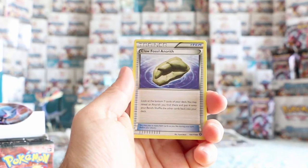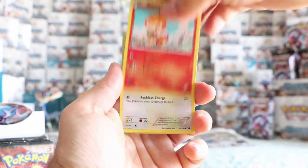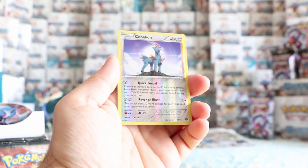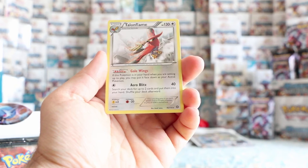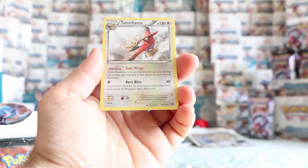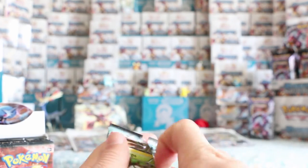Claw Fossil, Anorith, Anorith, Zwilious, Drifblim, Tangela, Dino, Chimchar, Rufflet, Shellos. Reverse is a reverse, and our rare is Talonflame. So this is one of the most popular normal rares in the set because of Gale Wings — if this Pokémon is in your hand when you're setting up to play, you may put it face down as your active Pokémon, so you get to a stage 2 right at the beginning. Arrow Blitz also lets you search your deck for up to 2 cards and put them in your hand, which might be an even better ability. That's why many people are really excited about that one.